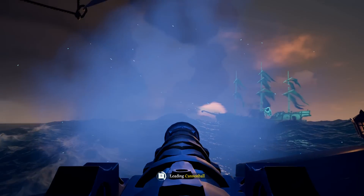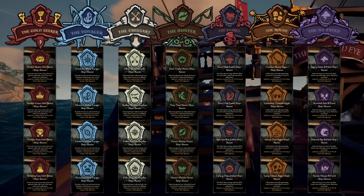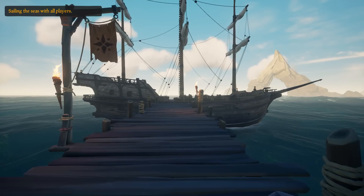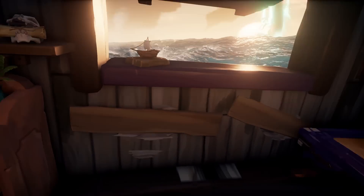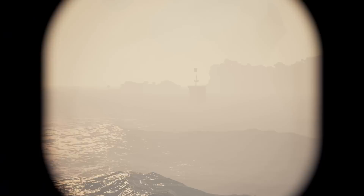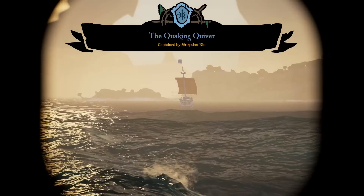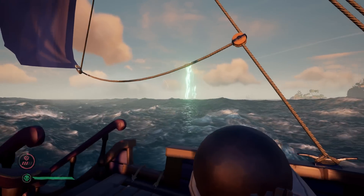The next reward is all the way up at 30, and this is a ship's banner. When you board your ship, you see the thing with the name and the title and who's captaining it. But at the top of that is this cool design. By default it looks like this, but if you get to 30 you can get a fancier one. Here's the emissary one, and the voyager one I know I've seen. They're pretty fancy and it's a pretty good way to show off that you've been doing some captain stuff.